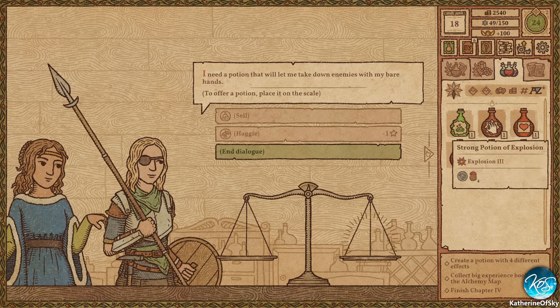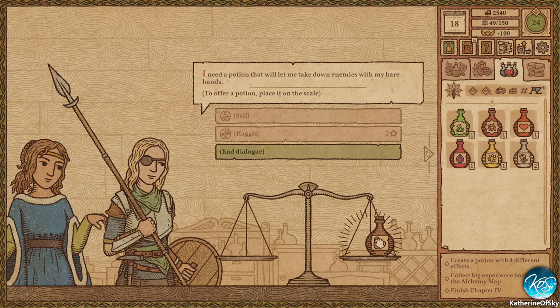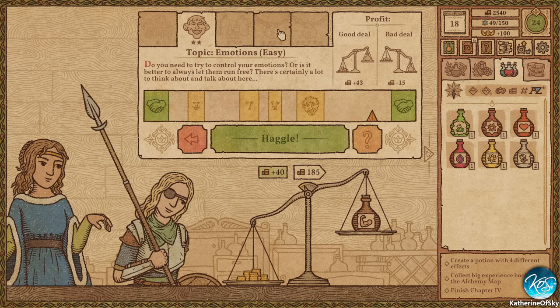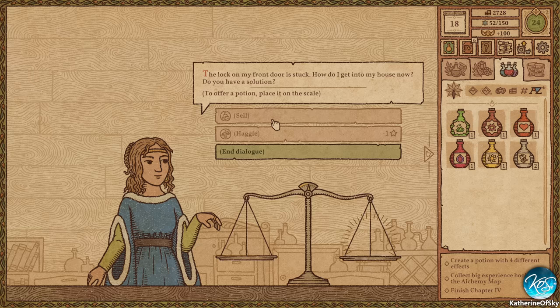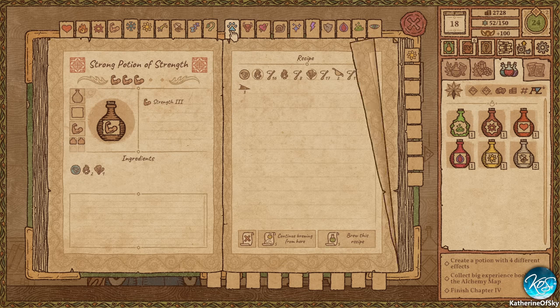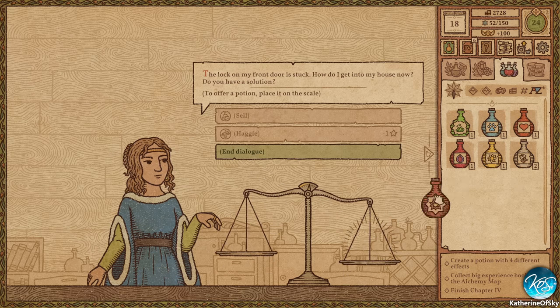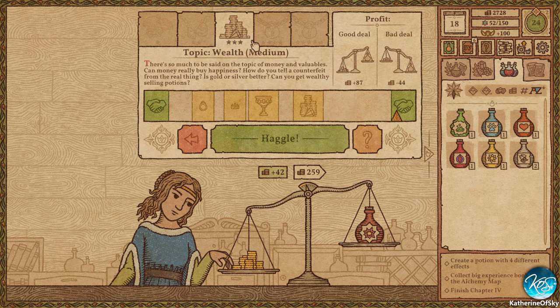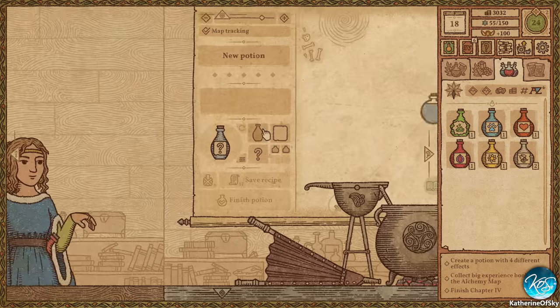Take down enemies with my bare hands — wow, that would probably be strength. I do feel a little bit like a Factorian. This doesn't have the feel like, 'Ah yes, let me go brew it in the back room.' This is more like, 'Yo factory, make this for me while I'm talking to the person.' The lock on my front door is stuck — how do I get into my house now? Well, I think we can do dexterity. Okay, you want an explosion! I don't understand this — like yes, let's explode the front door! Yay! It's a bit over the top, just a tiny bit. But that's what she wants.